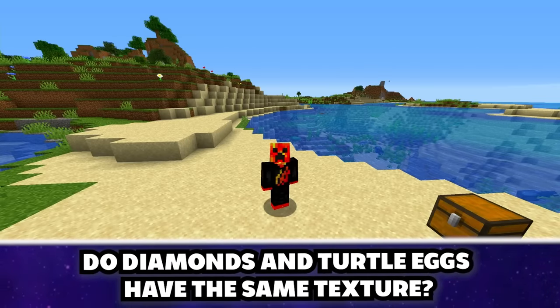If you stare an Enderman dead in the eyes, he won't attack you. Your crosshair has to be perfectly in the middle of his eyes to assert your primal dominance. But if you look away, he immediately attacks — so Endermen are just misunderstood, or not.